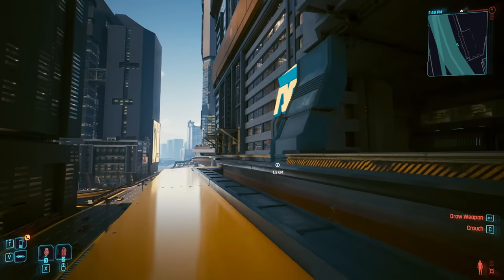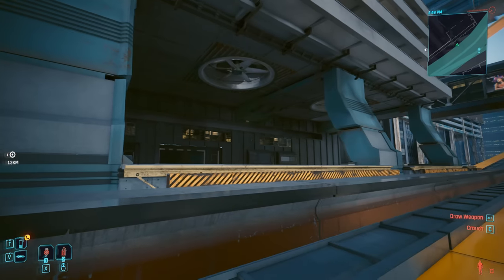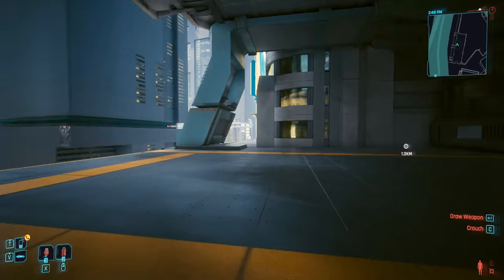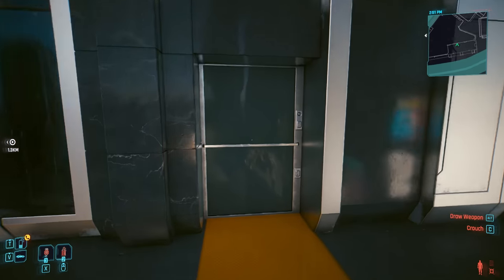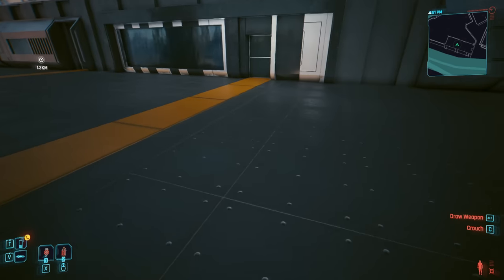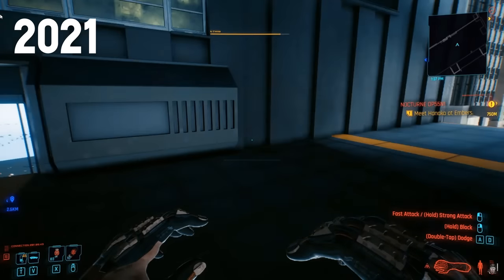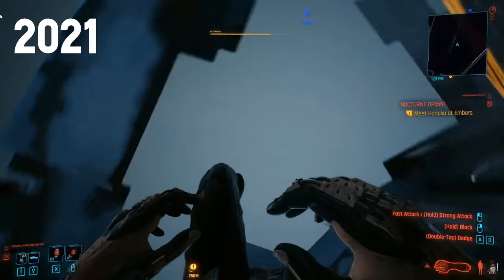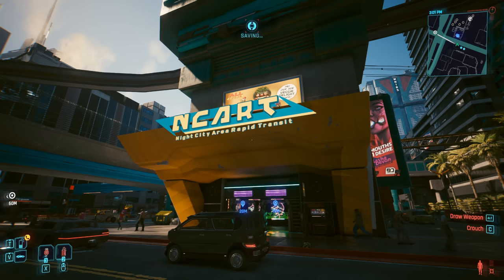We have a very similar situation just literally a stop away from where we just were. This is another huge NCART station with a ginormous platform. At one point in time this station had barriers so you couldn't even walk all the way down - it would stop you at about here with some awkward collision. But these two doors were completely absent, so you could actually see straight through them, and it would take you pretty much just underneath the map.